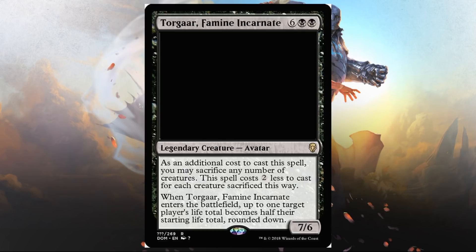Torgar, Famine Incarnate — two, black, and six, legendary creature, avatar, 7/6. As an additional cost to cast this spell, you may sacrifice any number of creatures. This spell costs two less to cast for each creature sacrificed this way. When it enters the battlefield, up to one target player's life total becomes half their starting life total rounded down. It doesn't have evasion, but it's still a sizable creature you might play early. Is there a standard deck trying to play this on turn three or four? Maybe if there are tools to make small creatures early and play into this. The problem is if it gets blown up, you've put a lot of resources in and need a plan B. Interesting card — I'm looking forward to trying it in Sealed or Draft, and it could be an amazing Commander too.